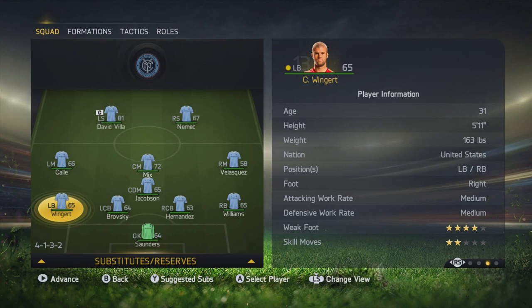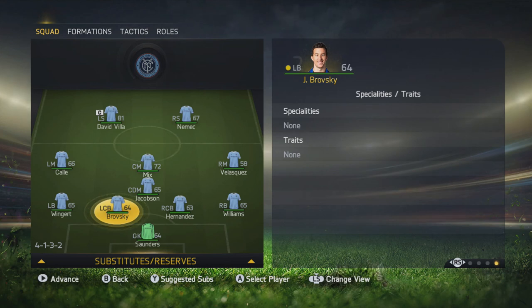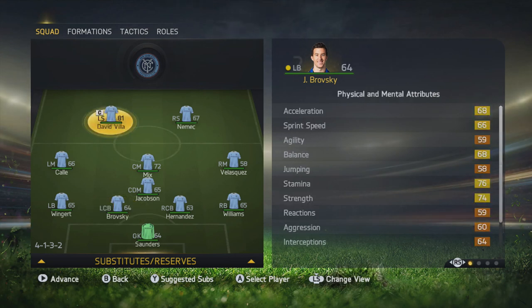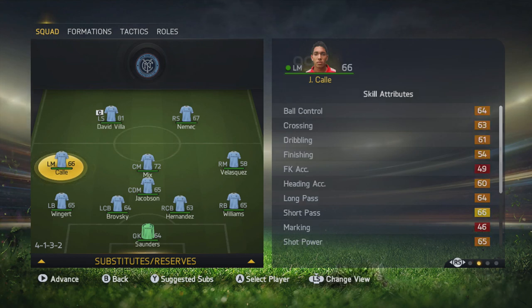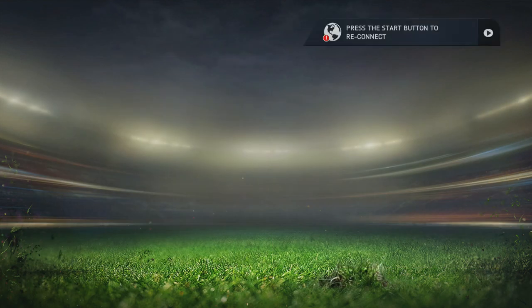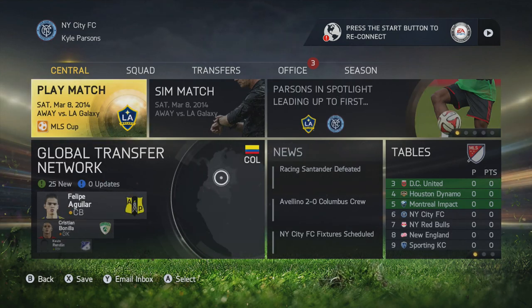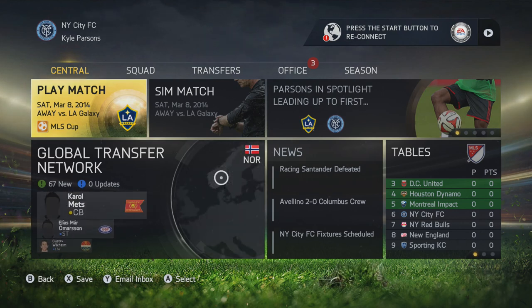So this is the squad that I've decided to put together. Not many changes from the original squad — just a quick change in formation. We've gone for the 4-1-3-2. I've changed the goalkeeper to Saunders because I actually watched him play the other night and I think he's a top-notch keeper. Other than that, we've just changed the centre back to Brodsky and the left midfielder to Calais. Obviously we've kept David Villa in the squad and kept him as the captain. I've simmed to the LA Galaxy match — in the three friendly games we had, we actually drew one, won one, and lost one. Not bad, but not good. We're going to go straight into the first game now.